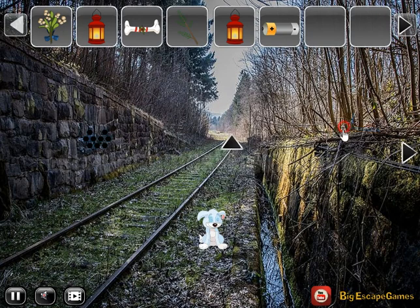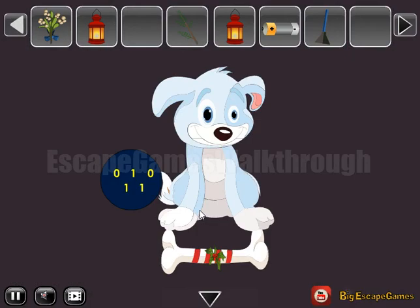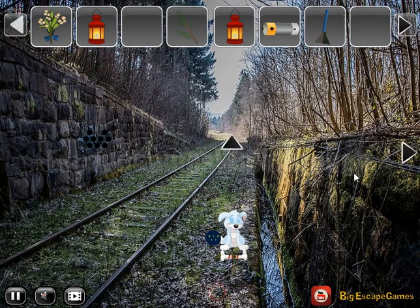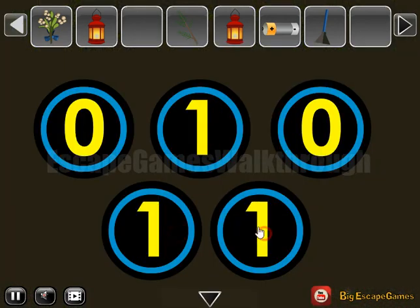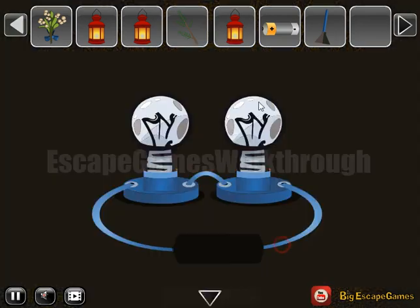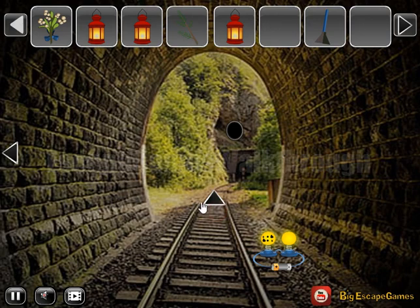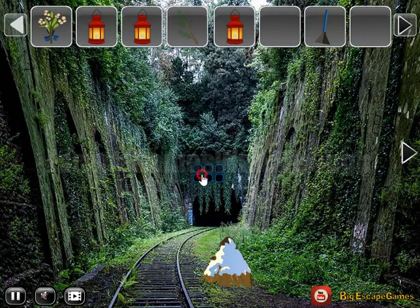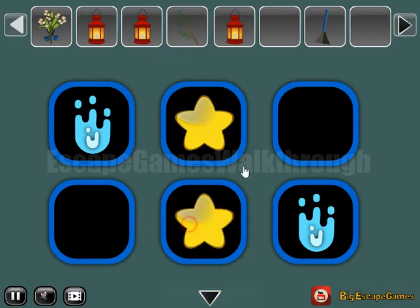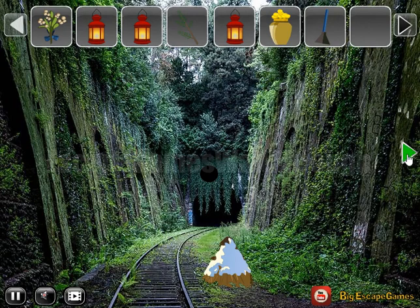Here we have a battery — we know where to use it. There's a scraper and a dog who wants a bone. We've got a hint: two zeros and three ones. Let's set it here like that and get the lantern. Here we can use the battery to get these icons, and it seems these icons are for this place: fire, stars, and sack, then pot of gold.